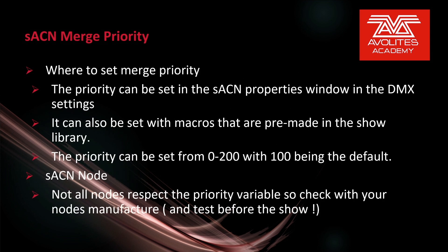The priority can be set in the Streaming ACN properties window in DMX settings. You can also set it using macros that are pre-made in the show library. The priority can be set from 0 to 100, with 100 being the default.